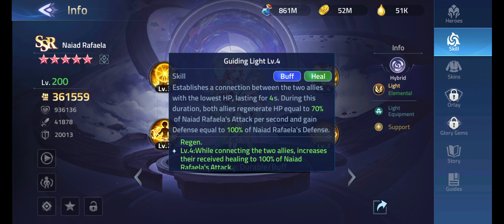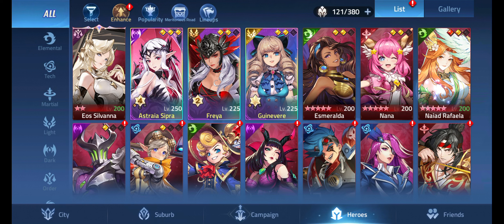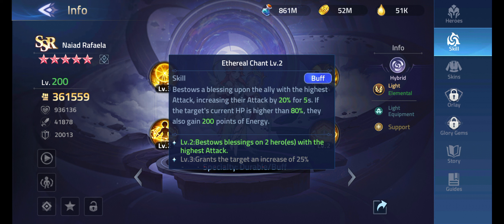Now that Naiad Rafaela is out and people actually have her built, I'm seeing this combination more and more in the game. When I said Naiad Rafaela came out, I said with Eo'Silvana they are both just disgusting together. Nai Rafaela will already give you a full health shield for the most part, and if you face a really strong team you'll go below 50% shield — which also triggers Eo'Silvana's eagle.